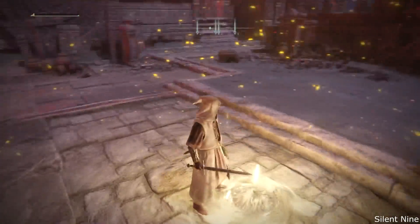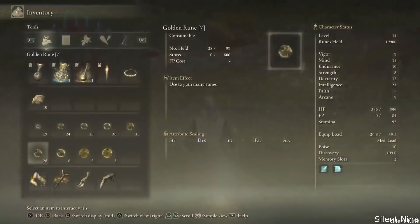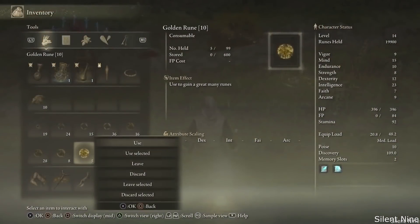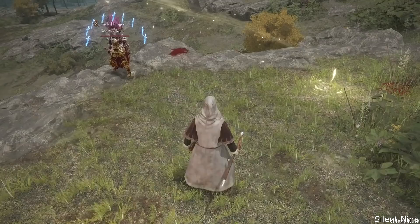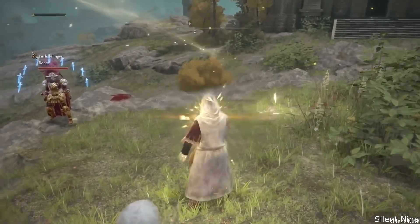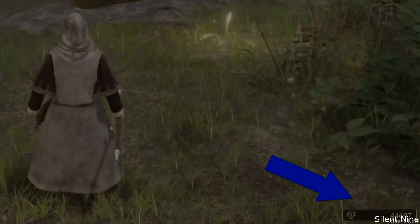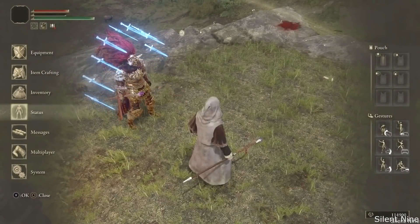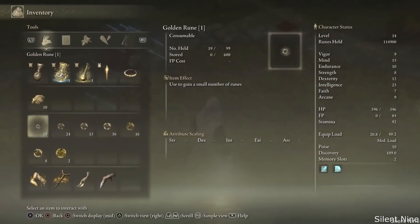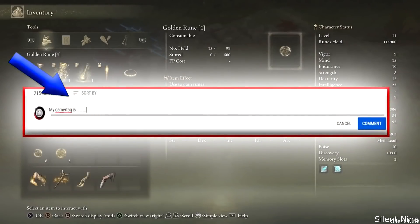This next glitch is a duplication glitch which can get you loads and loads of runes — basically millions of runes. You can do this right off the bat, so all new players can do this. You need somebody else for this glitch; it is not solo. If you don't have anybody to do this with, drop a gamertag down below and somebody might add you.